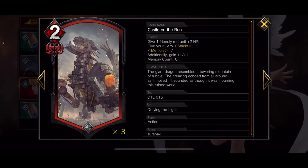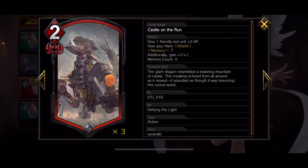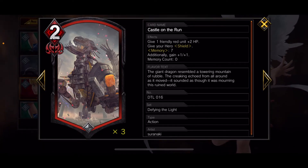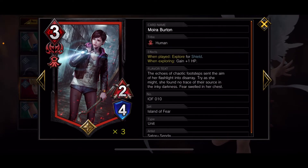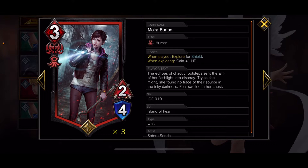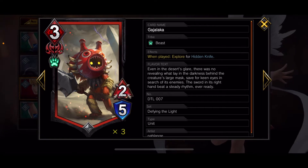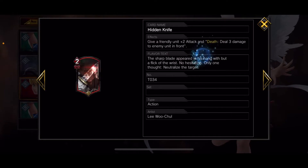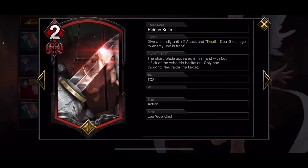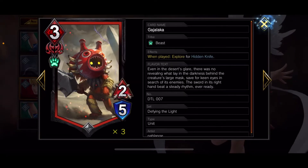Three Castle on the Run: give a friendly unit plus two HP and your hero's shield. At memory seven they get an additional plus one, plus one — use that to make tanks at the end of the game. Three Moria: when played she explores for shield, and when a unit explores she gets plus one HP. Three Gaha Lakas explore for Hidden Knife, which gives plus two attack and on death deals three damage to the enemy unit in front — so they become a ticking time bomb.